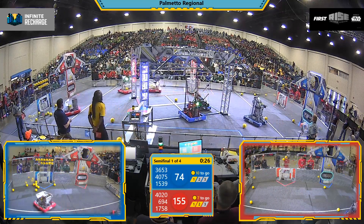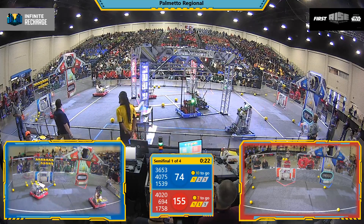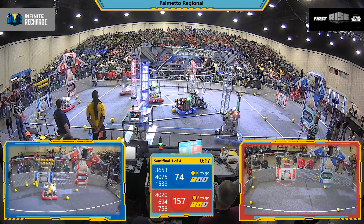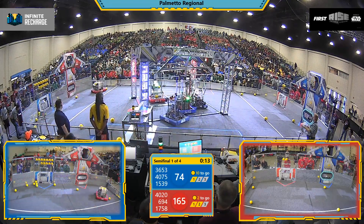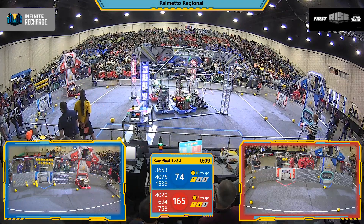Two blue alliance robots, 3653 and 1539, already have their arms up on the generator switch. 4020 for the red alliance is heading over to get their arms up as well. More power cells going into those ports in the final moments — they only need two power cells left with 10 seconds to go.